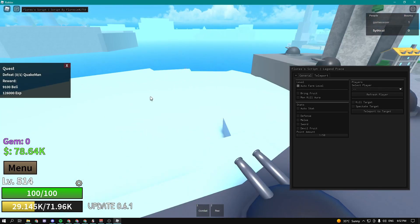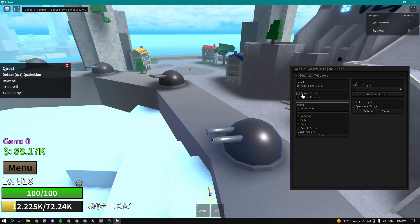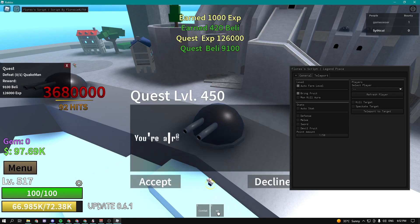They're also invisible, so no one can see you and you won't get reported and banned. We can also spawn fruits — every single fruit in the game. Boom, we just got a fruit. You can drop it or eat it. I'm just going to eat it, and boom, we have Ice.